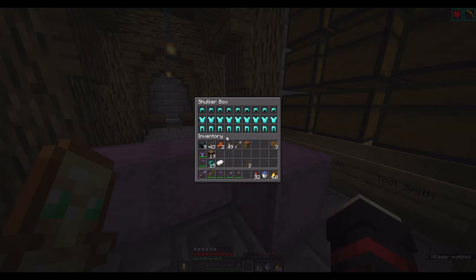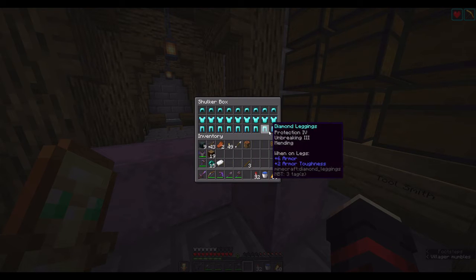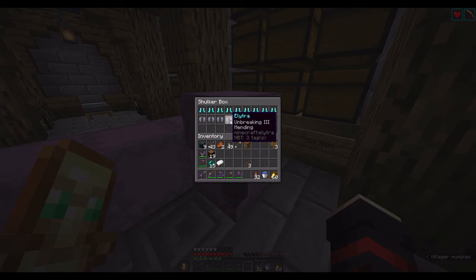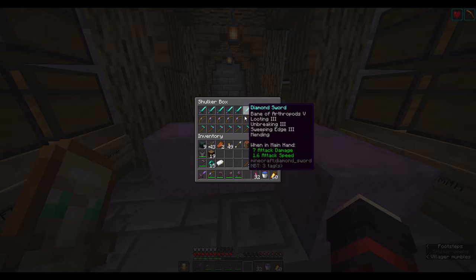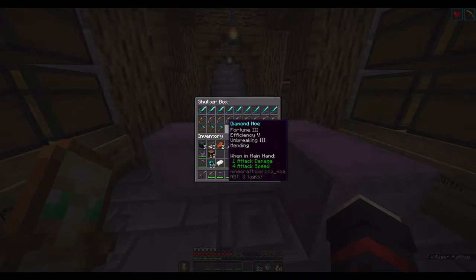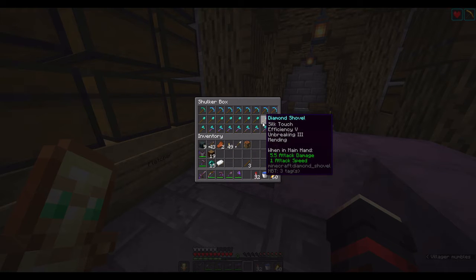We are now back from doing some enchanting, and as you can see here, we have all of the armor pieces enchanted. We also have some boots right here, and we also enchanted the four elytras that we got from end raiding earlier. In the shulker box right here, we also have some weapons — hoes with silk touch and fortune 3, and all the other tools in both silk touch and fortune 3.